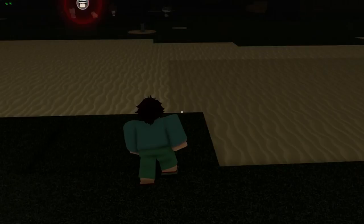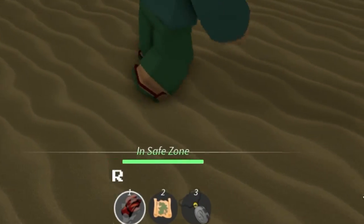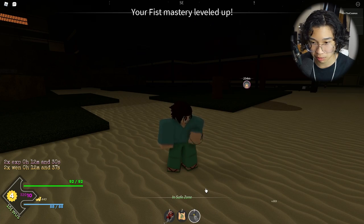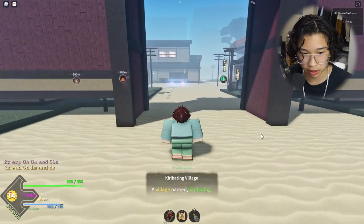There we go — dash them, yeah! We got one of the boss drops, which gives me health and also some added drip. We have about 14 minutes in and I think we're doing good right now.